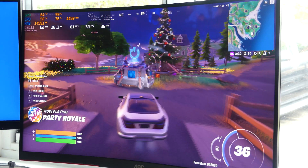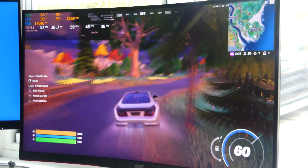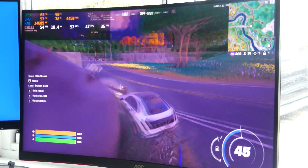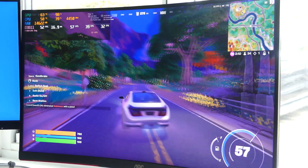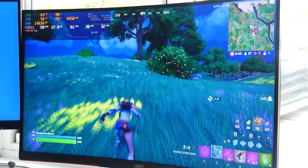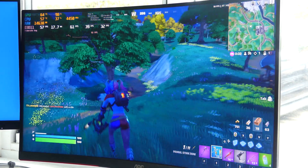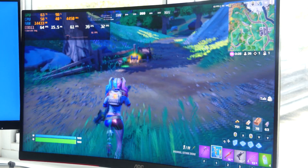Now in Fortnite at 1440p on max settings, we're getting around 58–61 FPS on average. This is completely playable for Fortnite. The ocean and shadows look pretty nice and it's relatively smooth. The stats show 61 FPS average at 1440p epic preset, with 1% low of 39 FPS and 0.1% low of 32 FPS. That's pretty respectable and you can definitely play on this.